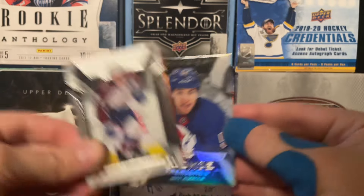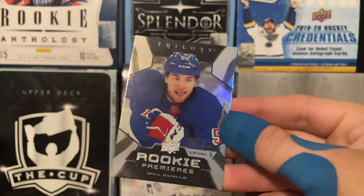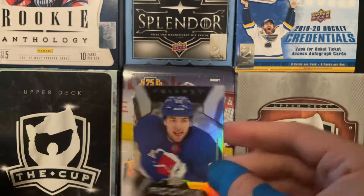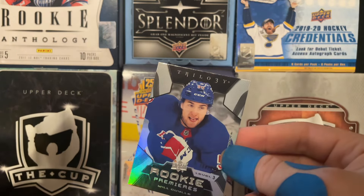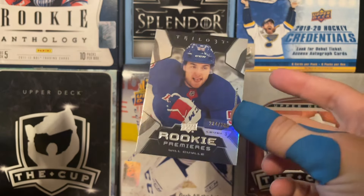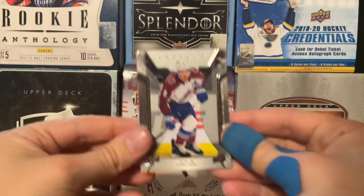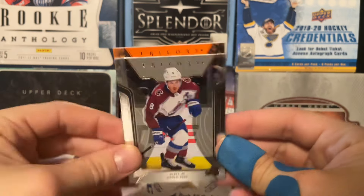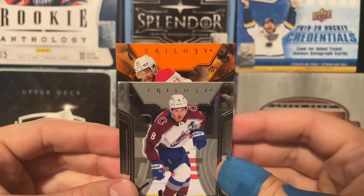We start off with a decoy and then in the back we have a Rookie Premiere Level 3 of Will Cooley. Here's the Level 3 Premiere — this one's number 299, just a regular Rookie Premiere, no parallel. Will Cooley is a Level 3 and Logan Cooley is a Level 1, unless that's just a jersey-specific thing, but interesting. So there's a Will Cooley Level 3 Rookie Premiere, not too bad. Then we have a camera card in the front and then an orange thicker card here, so it's probably just a jersey — and it is.